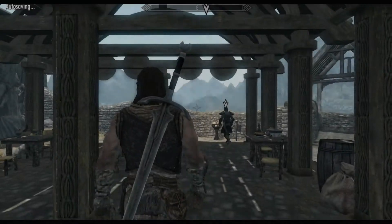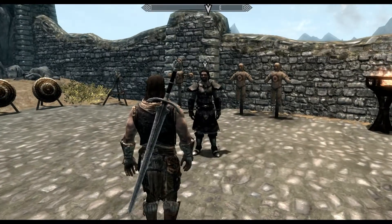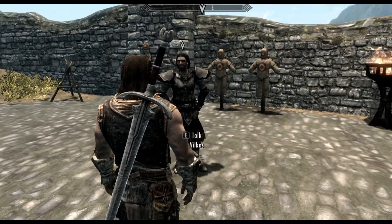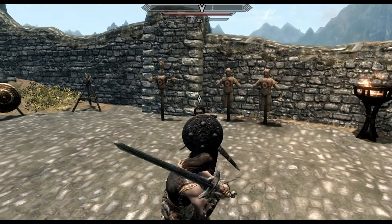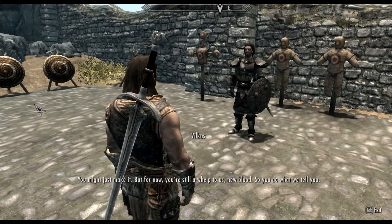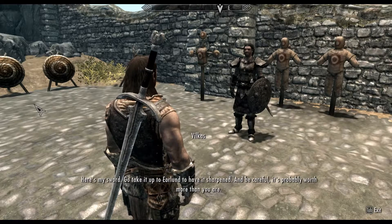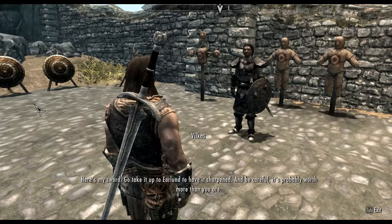He wanted us out in the yard and here we are. Let's see how he's going to test out our arm. The old man said to have a look at you — just have a few swings at me so I can see your form. Don't worry, I can take it. Oh, that's a whole lot of big talk. You have a pretty good arm there. Next time won't be so easy. You might just make it, but for now you're still a whelp to us, new blood. So you do what we tell you. Here's my sword — go take it to Jorland to have it sharpened. It's probably worth more than you are.